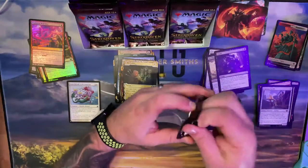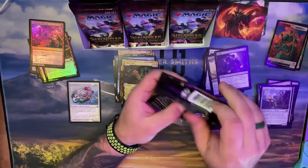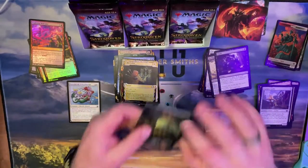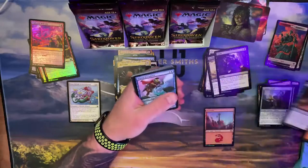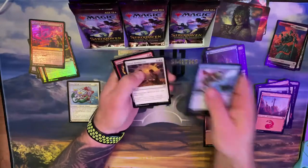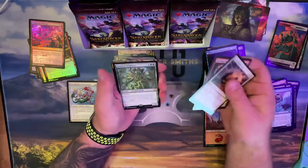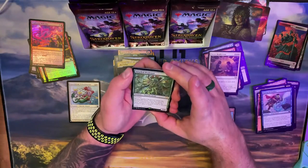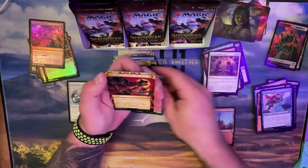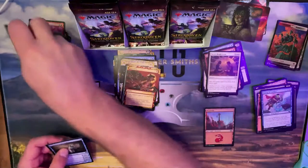First pack was probably going to be my highlight of this whole thing. Uncommon — throw that there. You and target opponent each draw three cards. Here's my rare — Gnarled Professor, when it enters: learn. Infuriate again, come on. Then there's another list card.